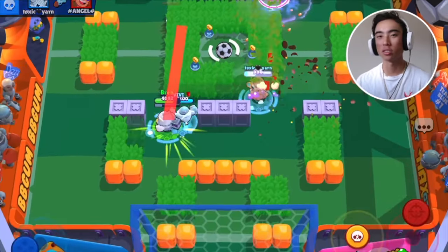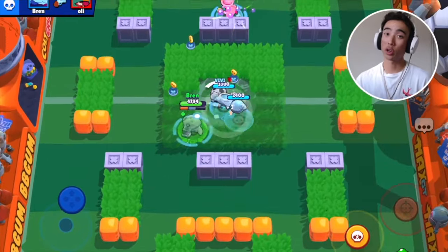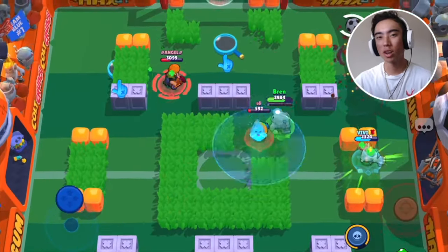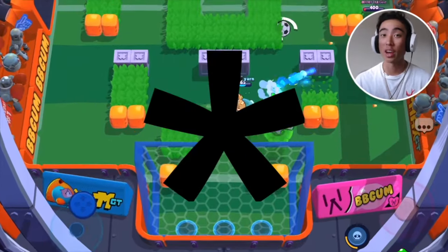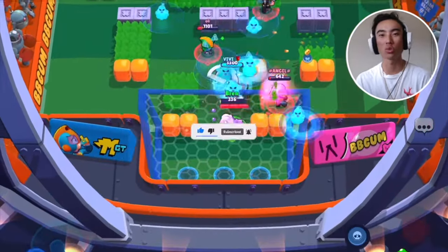Briefly on Squeak's super: I'd highly recommend trying to land it fully onto an enemy brawler. I know it's difficult because they're constantly moving, but try to hit them square on. This is also why Squeak could be viable in Heist — the safe isn't moving, and if you land your super fully onto it, you're going to do a ton of damage. If you're not playing Squeak on Heist, it can be a pretty useless super, so do your best to hit them full on. If you're playing against enemies who know how to dodge, just use your super to gain control and push people away. And if you're playing against Squeak, try to learn the super pattern — most of the time it goes in a straight line in the shape of an asterisk. Learn to dodge out of it and push closer to Squeak to take him down.